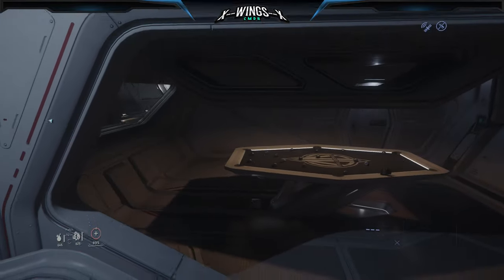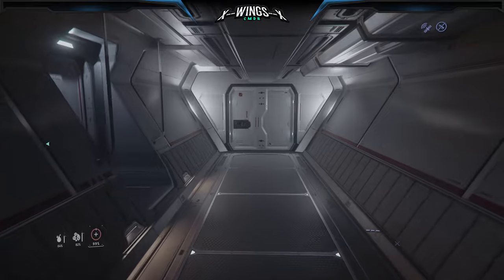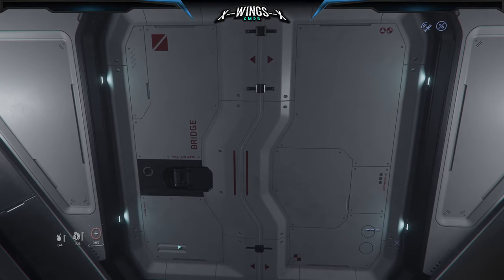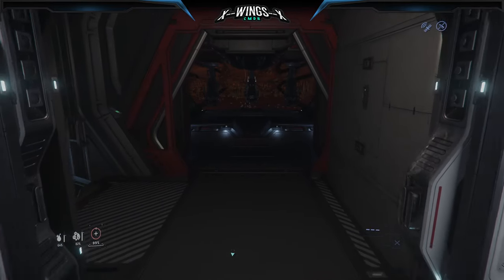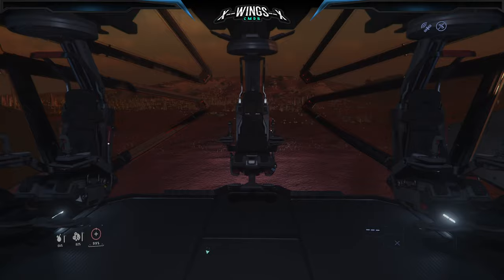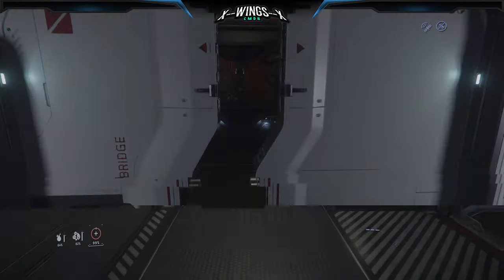There's an elevator here as well. We have the mess hall, crew quarters, and a conversation room for talking about your projects. There's also a pool table for fun — not yet fully utilized. And here are the captain's quarters.